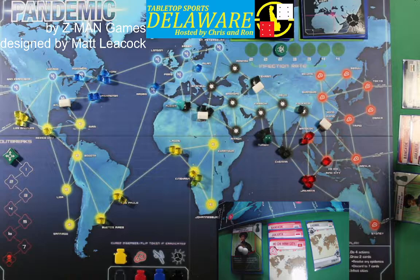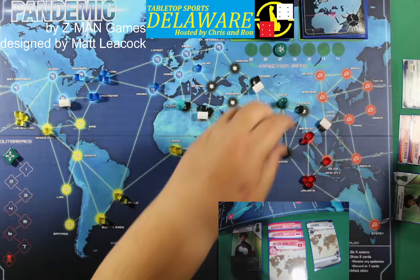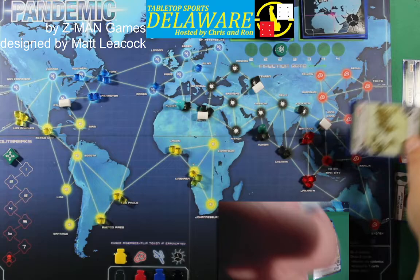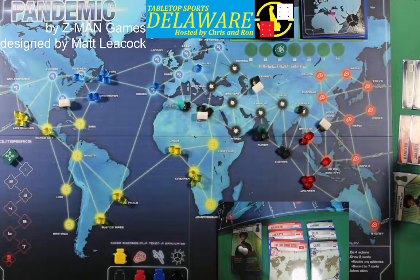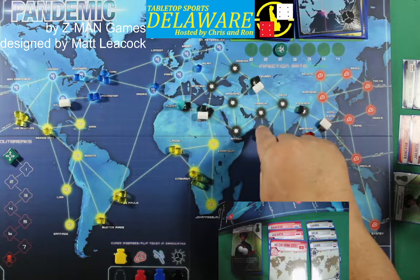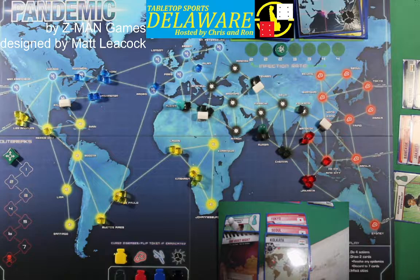Let's go up here so we cover more — Kolkata could come up at some point. Draw two cards: Delhi, Cairo. We need red, we need red. Infect cities: Sao Paulo gets a third, and Mumbai does not — thank you, Dr. No!